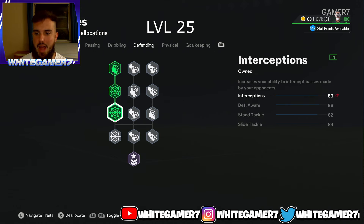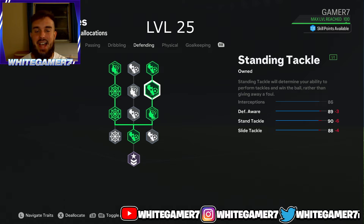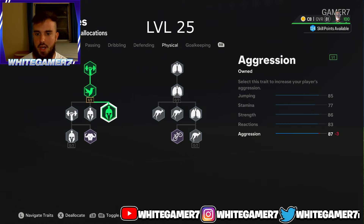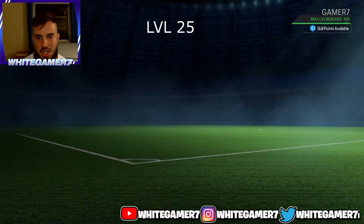For defending, your job is to defend of course. This setup gives you 86 interceptions, 89 defensive awareness — the most important stat because it determines how accurate your standing tackle, interceptions, and slide tackle come out — and 90 standing tackle. Remember you also have the anticipate play style helping with those standing tackles. You'll also have 88 slide tackle. For physical, get some aggression and then some jumping, giving you 88 jumping, 82 stamina, 86 strength, 83 reactions, and 87 aggression.